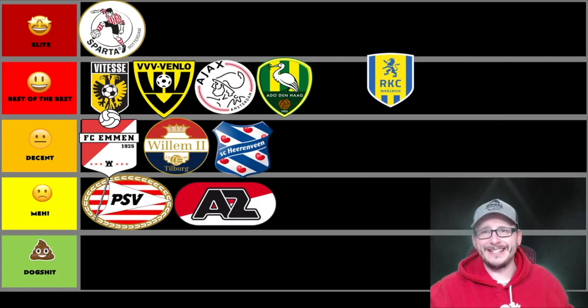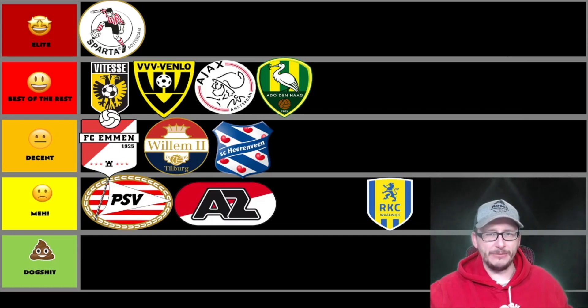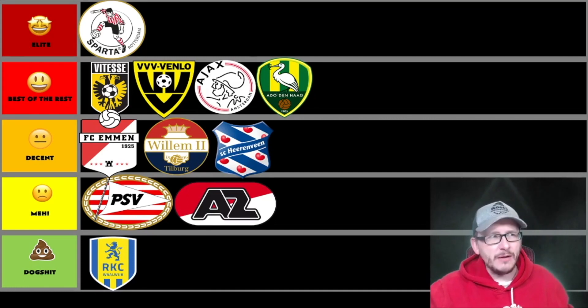Here's one that looks old school — it's RKC Waalwijk. It's got a lion, or a phoenix, or a dragon on the badge. It does say RKC but it looks like a default, boring, zero-effort job. I usually like phoenixes and animals — they add character, depth, history. But this one is boring. I'm sorry. You might be struggling at the bottom of the table, but you're struggling here at the dog shit badge pile. My first dog shit contender — no disrespect.